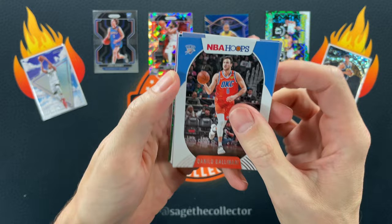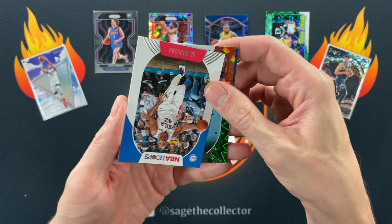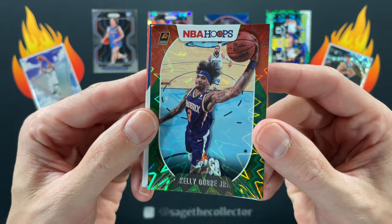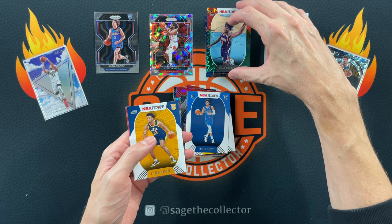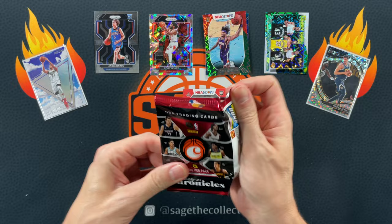One more Hoops pack — got Danilo, Dylan Bogdanovich, the fro Al Horford, and we got a green! A green explosion numbered to 99 — and it's Kelly Oubre! Okay, numbered to 99 green explosion, that's cool. Our rookies are Elijah and CJ Elleby. Got a numbered card out of retail, which is noteworthy — it's only Kelly Oubre but I'm not complaining.